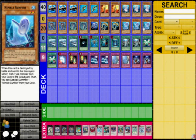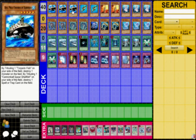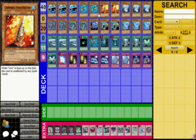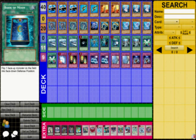Nimble Sunfish. When he's destroyed by battle, send a Fish-type monster from your deck to the grave. Then Special Summon another Nimble Sunfish from your deck. Good floater. Good 2-star. Target for Surface, just like almost everything else in this deck. Three Surface brings them all back for the Orca Mega.